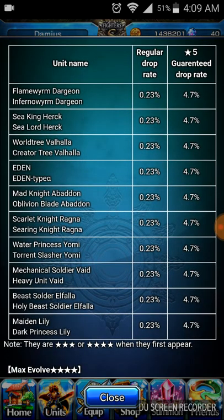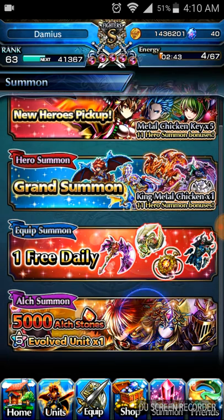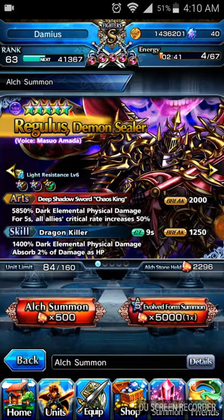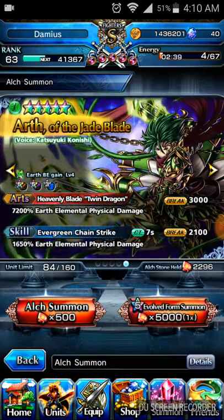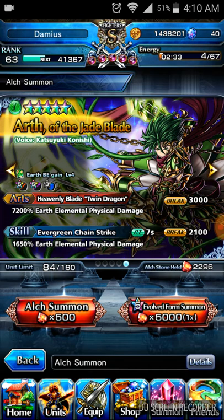Vaid has actually become quite the useful unit, especially when it comes down to break damage. From what my friends say, he's a very good combination with Arth. Arth and Vaid would make the best combo because Arth's skill has the highest break damage in the game.